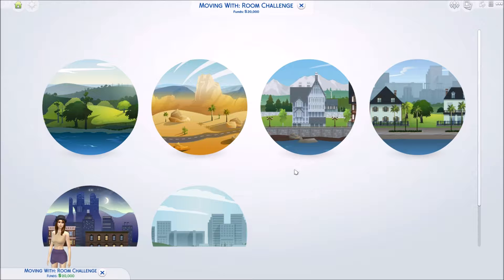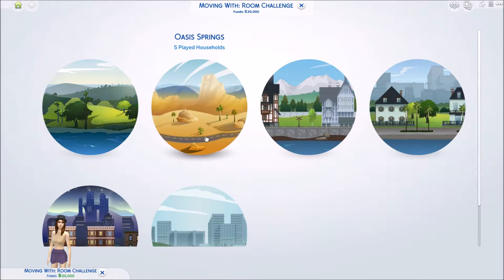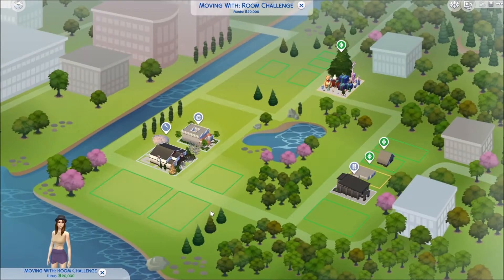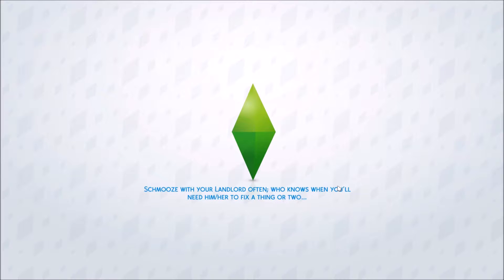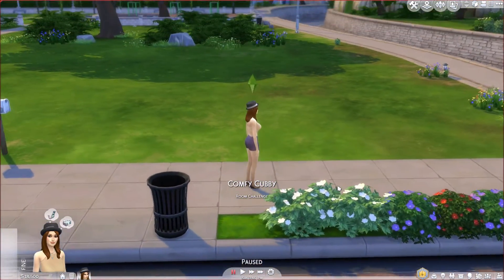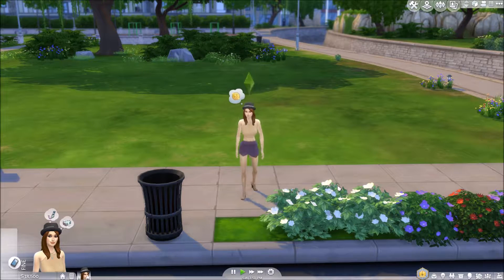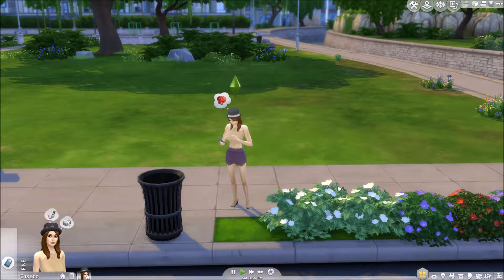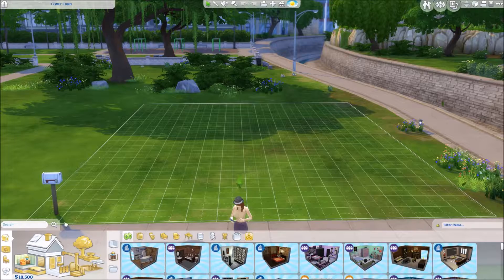Right, what should we pick for the lot? We'll go to Newcrest and we'll do it in Comfy Kirby — there we go, we'll move in. So the rules are: we're not allowed to use the loner trait, she's allowed to be social on the computer though. It has to be an 8x8 square room. She's not allowed any stairs in her part of the building — I can build stairs outside but she can't go on them. We can't use the independent or moodlet solver potions either.